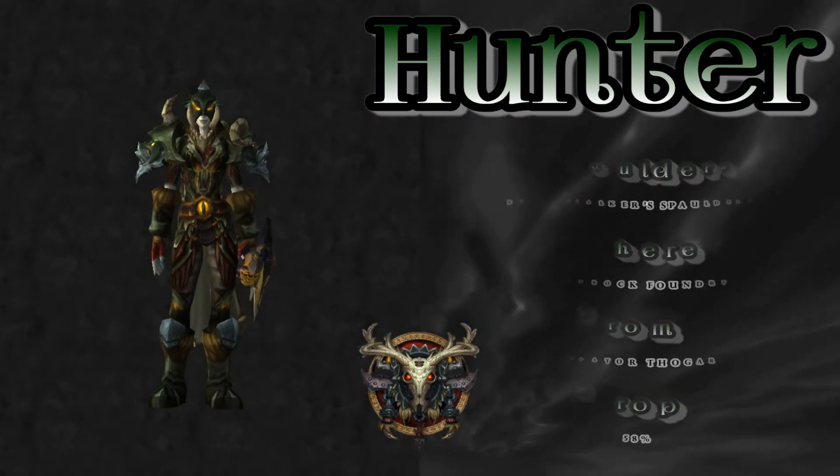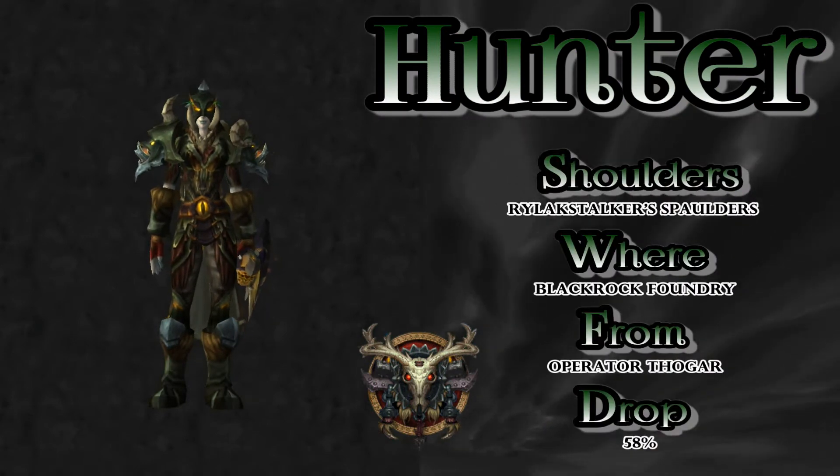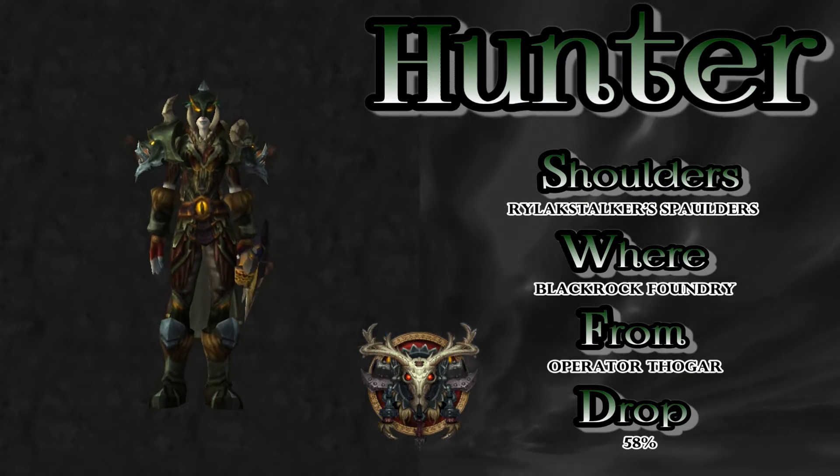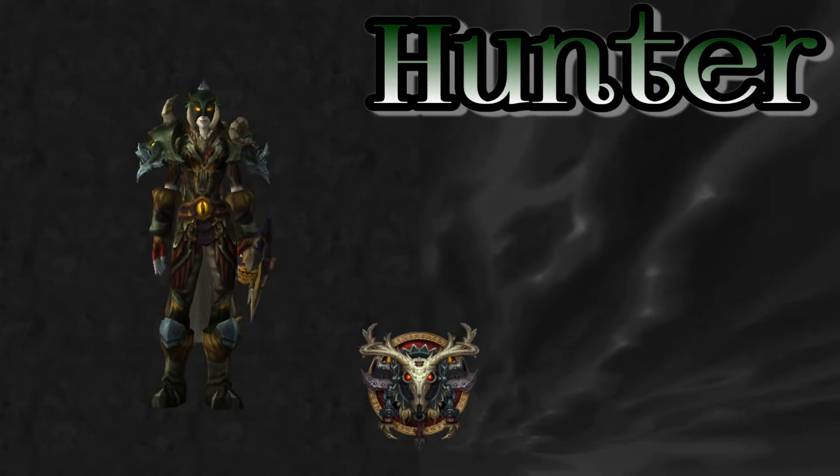Starting off with some Warlords of Draenor shoulders — the Rylak Stalkers Pauldrons. From Blackrock Foundry, Operator Thogar is the boss. When do they come up with these names? From what I understand, it's a pretty interesting fight with a good drop rate.